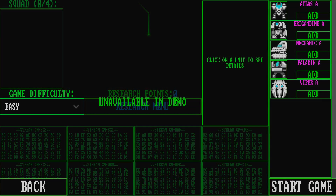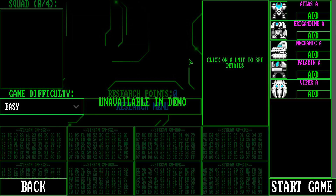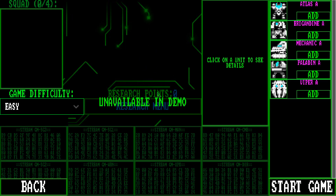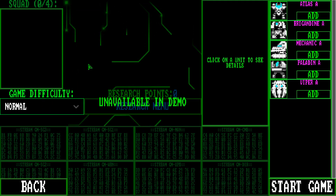Now we can go into a game and try this out. So this is the demo. All we really have to do is we get a few missions we can play just to get an idea of what's going on. There's not any sort of research or story here yet. But for now, we're going to go — normal difficulty is fine.